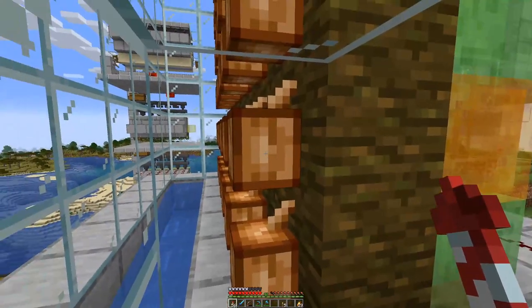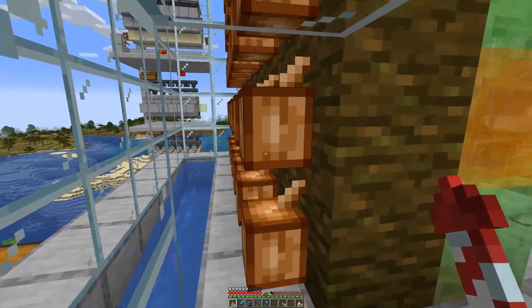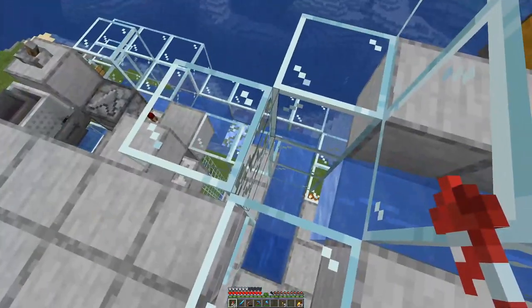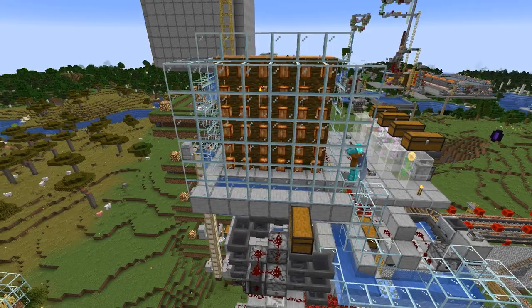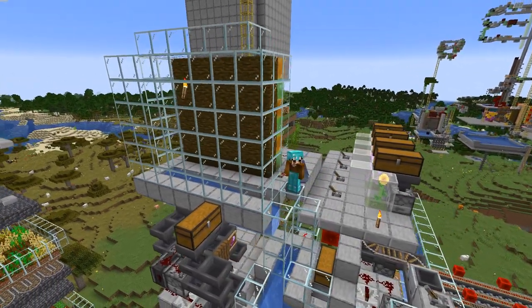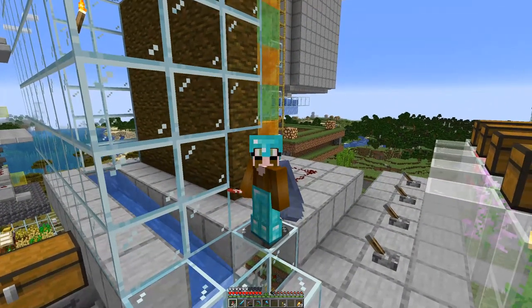Once everything is pushed, the cocoa beans break and are washed down here. Let's see how that actually works. And there you have it — all nice and neat.